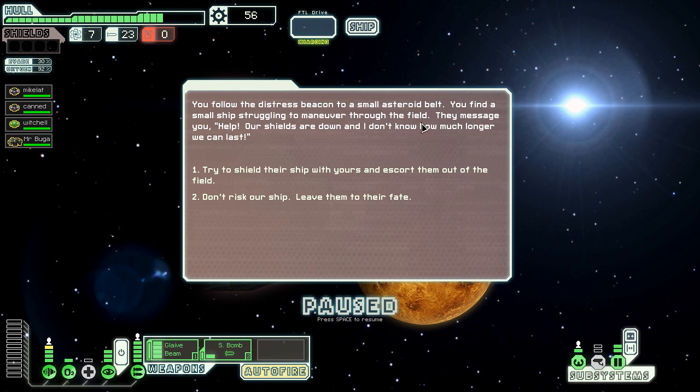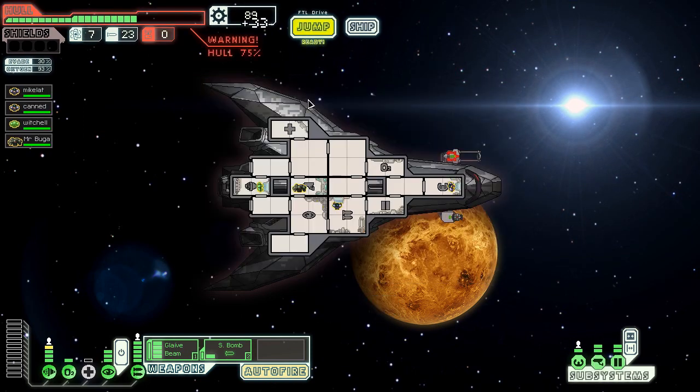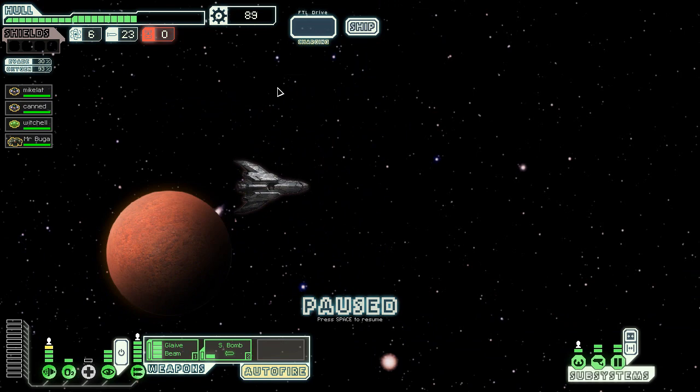There's a distress beacon in an asteroid belt. We've been following the distress beacon — help, shields are down, we don't know how much longer we can last. I will try to shield their ship with mine and extort them out of the field. I take a bit of damage but got 30 scrap out of it, so that's not so bad.